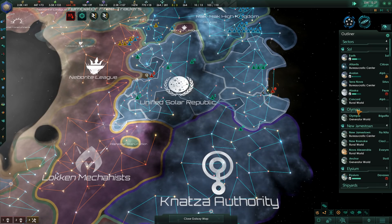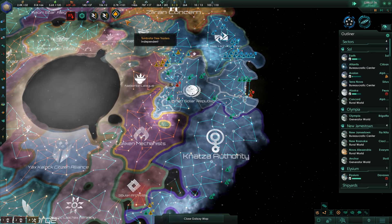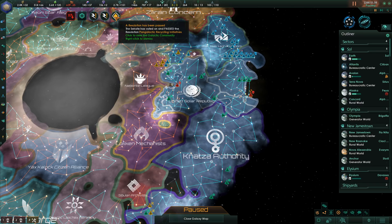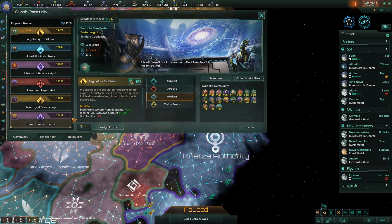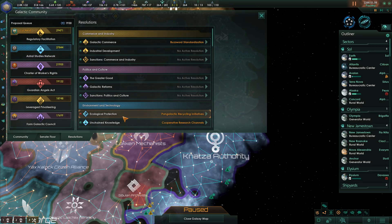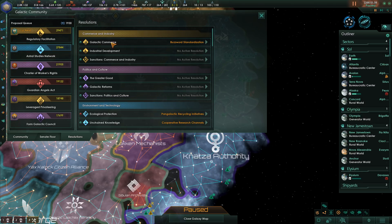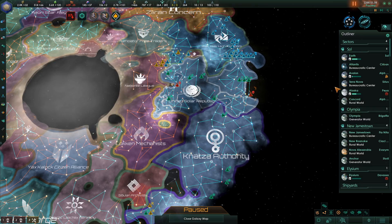This is my third series using this particular empire on the channel. A resolution has been passed — Pan-Galactic Recycling Initiatives. Diplomatic weight from the economy has been reduced, POP consumer goods upkeep has been reduced — that'll actually help with my shortage — and blocker clear time will be increased as a result.